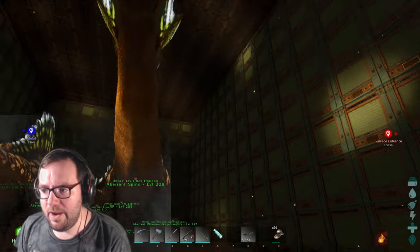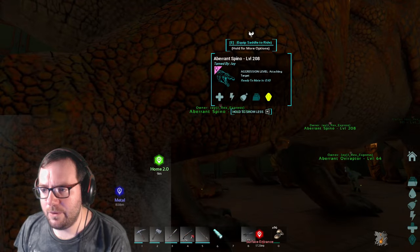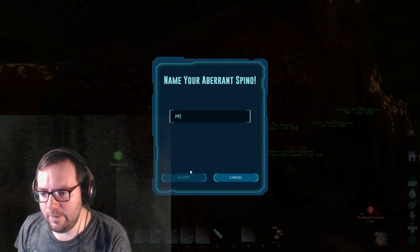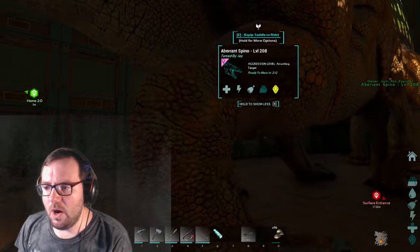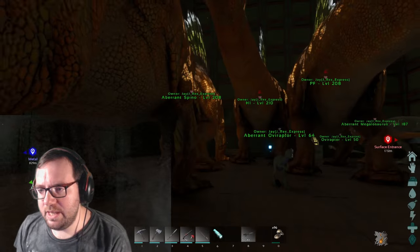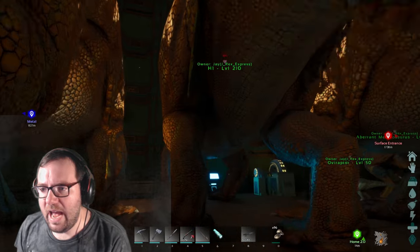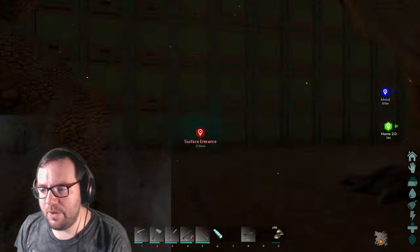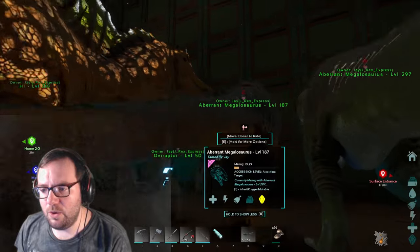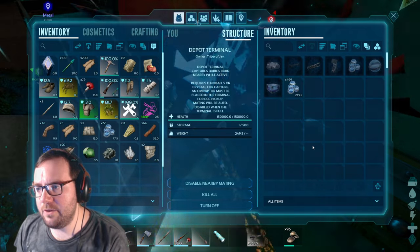Over here — boom — the breeding pen. We've got a few spinos here. We've got an aberrant spino — I'm going to change your name to perfect female. I'll change these all to perfect female. So while we do that, I'm going to tell you what we're doing today. In today's episode I want to go out and tame a dire bear, a stronger dire bear. We have one but it's only level 40. We also have two megalosaurs breeding up, including the one I tamed last episode.